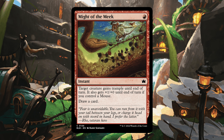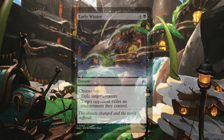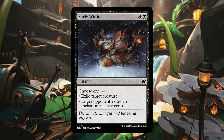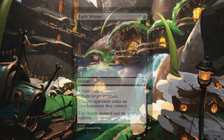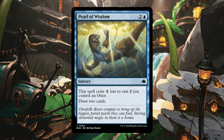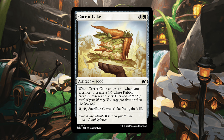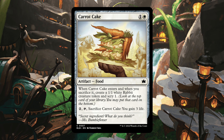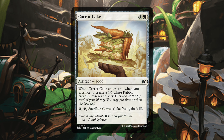Next up is Might of the Meek — single red instant, target creature gains trample until end of turn, plus it gets plus one plus zero until end of turn if you control a mouse, and draw a card. Early Winter is four and a black instant — choose one: exile target creature, or target opponent exiles an enchantment they control. Very good in limited. Then Pearl of Wisdom — two and a blue sorcery, costs one less for each otter, draw two cards. And Carrot Cake for one and a white artifact food — when it enters and when you sacrifice it, create a 1-1 white rabbit token and scry 1. Pay two, tap, sacrifice it to gain three life. Essentially for four mana, you make two bodies, scry 2, and gain three life.